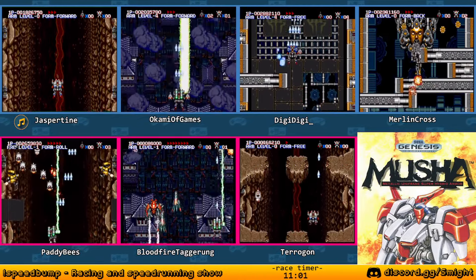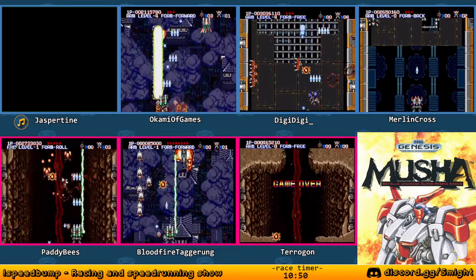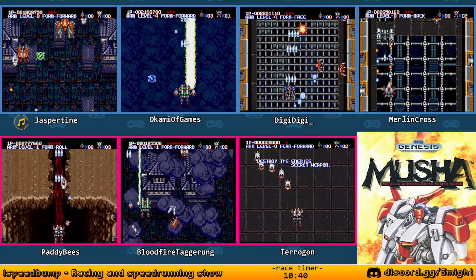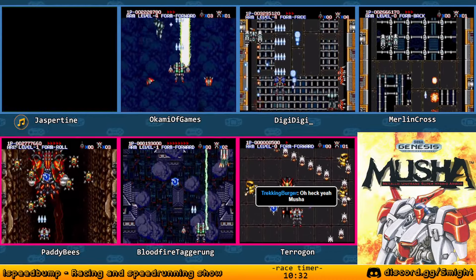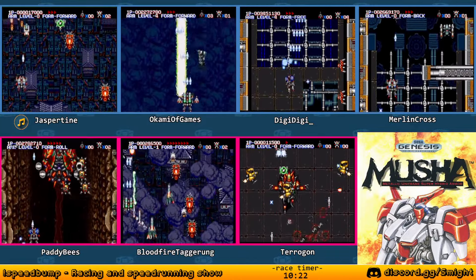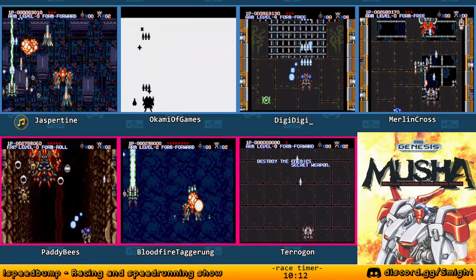Based on these difficult-to-discern screenshots in the manual, it looks like Okami and Bloodfire are on round four of seven - so they're definitely our leaders at the moment. Merlin Cross is moving into stage two. DigiDigi is on two. Jasperteen is now on stage four. Paddy Bees is on stage three as well, and Terragon is on three. I've got an idea of who's in what order but the screenshots don't make it clear where the cutoffs are between levels.